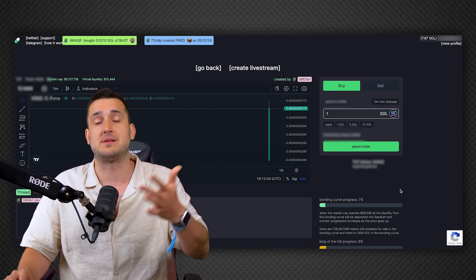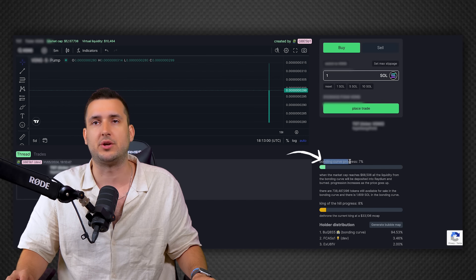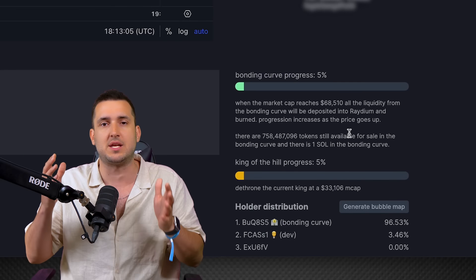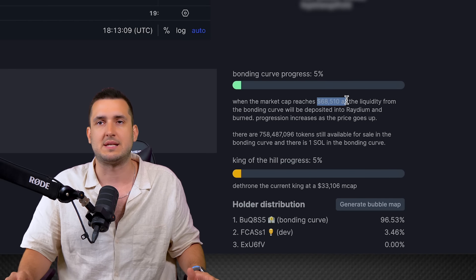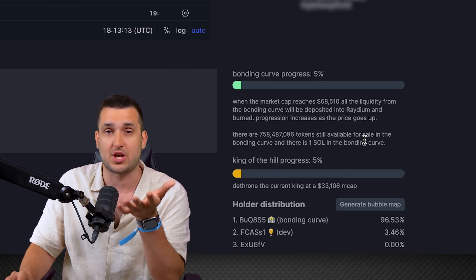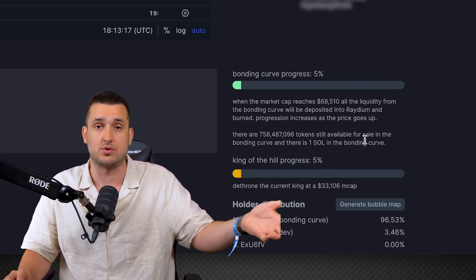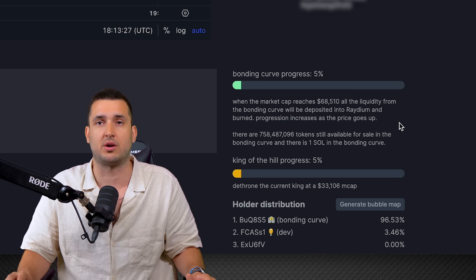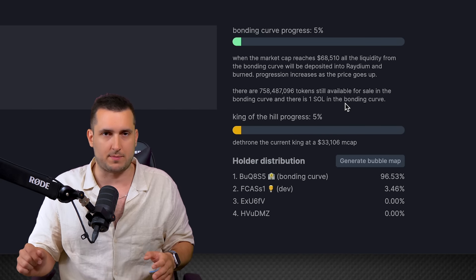If you scroll down on your token page, you can see the bonding curve progress — what percentage of the total amount of money needed has been filled to reach the $69,000 listing threshold on Raydium. Lower still, it shows how many tokens are still available in the bonding curve, and then there's something called 'King of the Hill.'